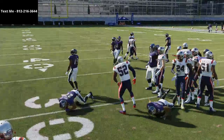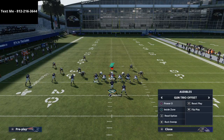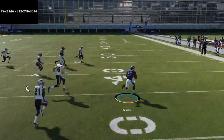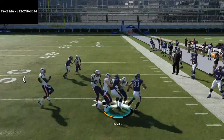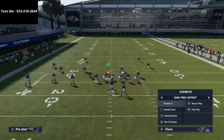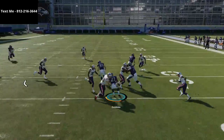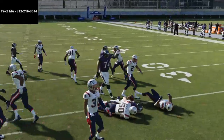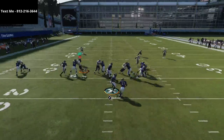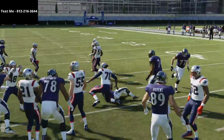This formation as a whole is a really solid running formation. You have every run you could possibly want, except maybe zero-one trap, but Buck Sweep might actually be better than zero-one trap because you get two guards pulling. If you're patient with this run and you want to lab it a little bit, learn it — the lanes will open up.